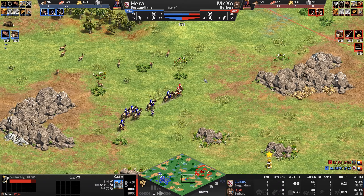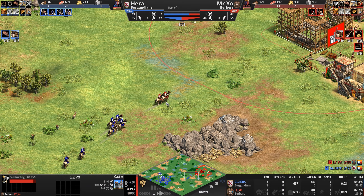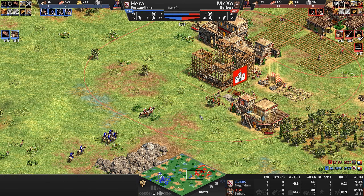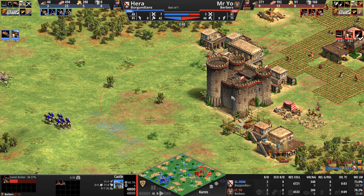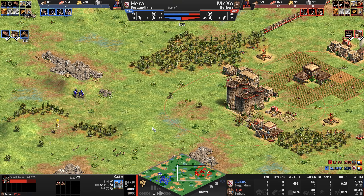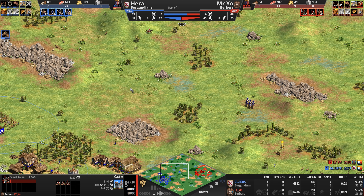Why is the Berber rushing a castle so quickly? Magrebi Camels — the upgrade that allows their camel units to regenerate — is an Imperial Age upgrade, so right now he can technically upgrade his castle to work faster. He's going Camel Archers. Interesting — Camel Archers against the Burgundians.